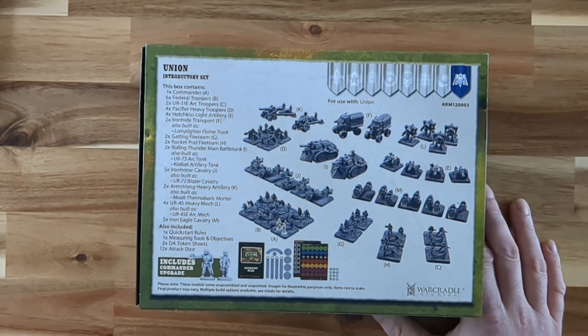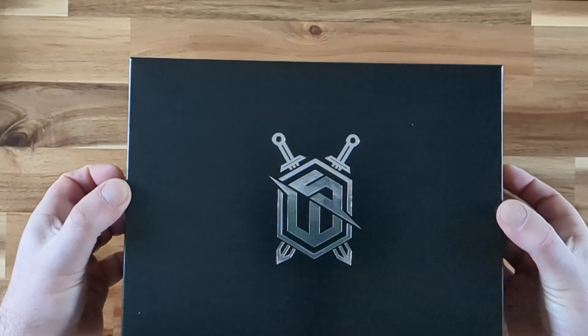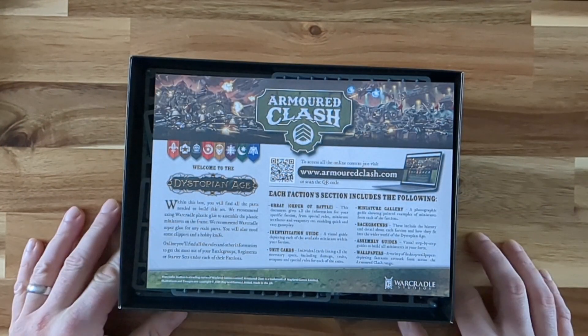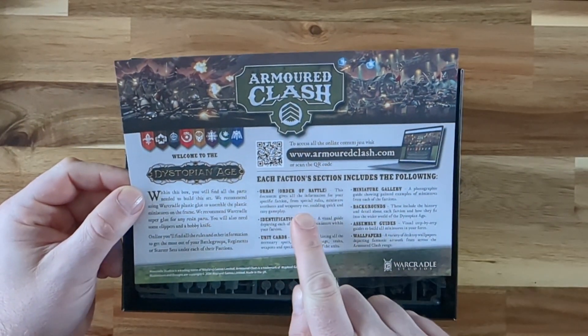But enough of me going on. Let's crack the box open. So straight out of the box we have an Armoured Clash little bump sheet. It tells you where to get your Orbat — you can scan the QR code and it goes to ArmouredClash.com.